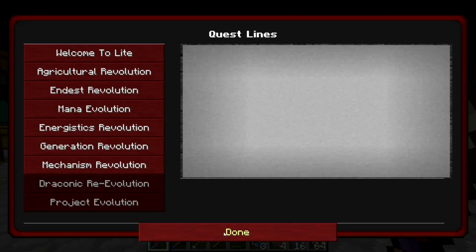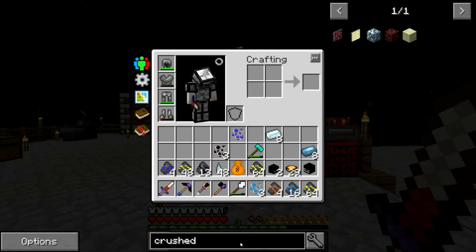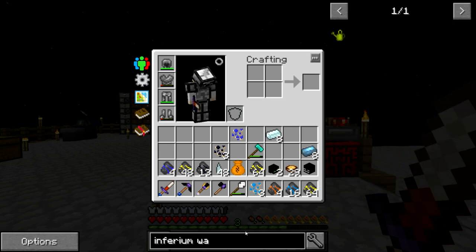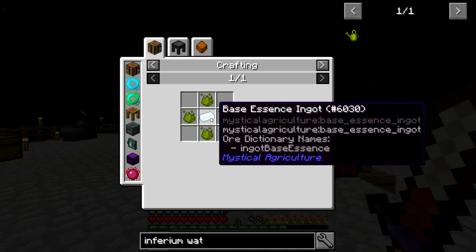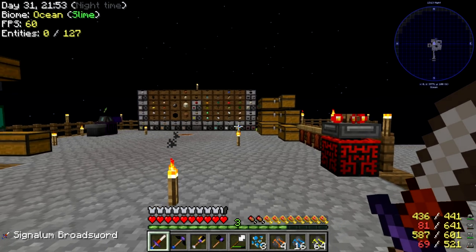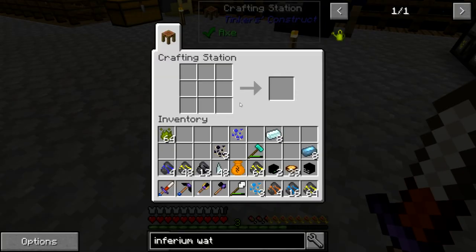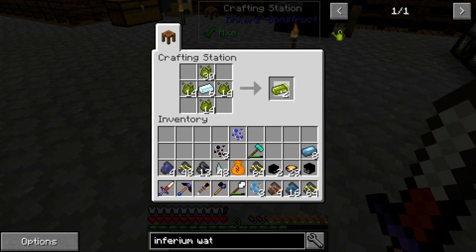Let's see what we need for this inferium watering can. We need to get some inferium essence around this base ingot to make inferium ingots — we need four of those. I know for a fact we've got quite a few of these inferiums. Let's go ahead and split these up — one, two, three, four of those. There we go, that's done.